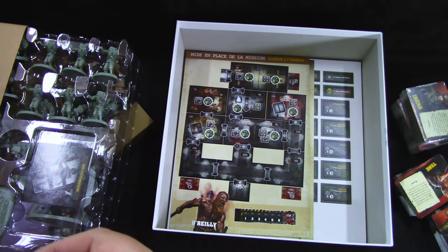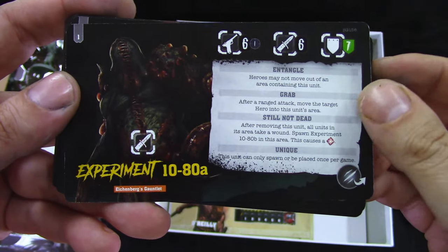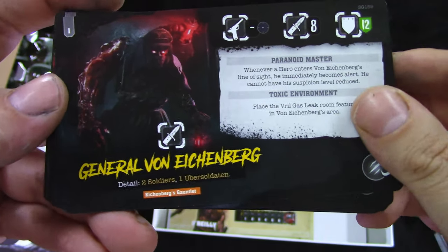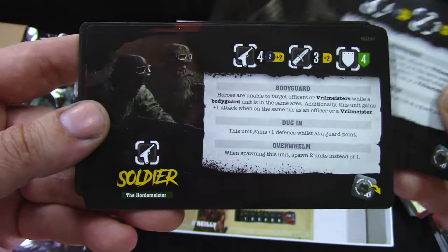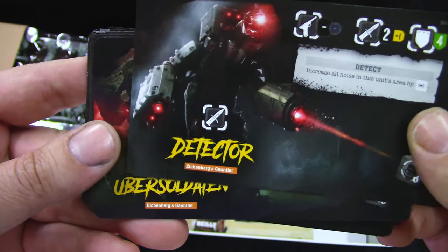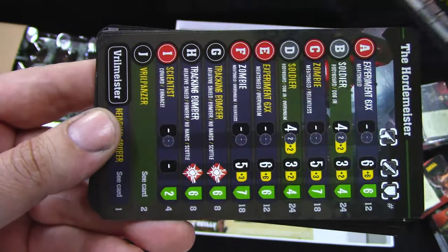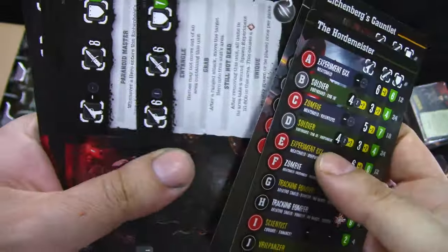And then we get enemy cards — Experiment 1080A, General Von Eichberg, Henrik Gruber, Soldiers, Zombie Detector, Ubersoldaten, Sentry Flamer, Sentry Gun — and these mission raid and mission cards. That's it.